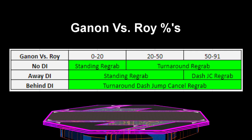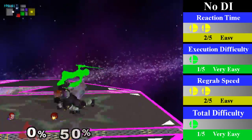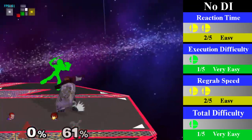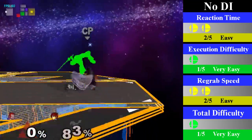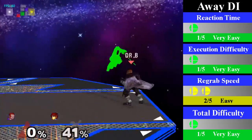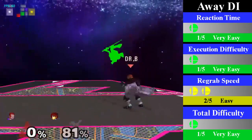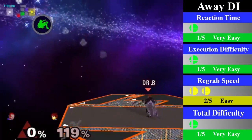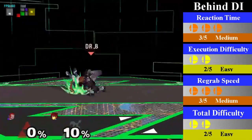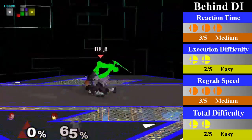Unlike Marth, Ganon's down throw chain grab on Roy lasts from 0% until 91% — not so much due to Roy's faster falling speed, but due to his legs, which you will be grabbing for most of the chain grab. For no DI, Ganon can just stand and re-grab from 0% to 20%; from 20% onward Ganon must start doing a turnaround re-grab. You can end this with an up smash for a kill. For away DI, Ganon can chain grab Roy from 0% to 50% with a standing re-grab and from 50% to 90% with a dash jump cancel re-grab; you can end it with a forward smash or a fair, both of which should kill. For behind DI, Ganon must do a turnaround dash jump cancel re-grab — the most difficult part at low percents — and you can end it with a quick short hop bair, which should either kill or set up a nice edgeguard.